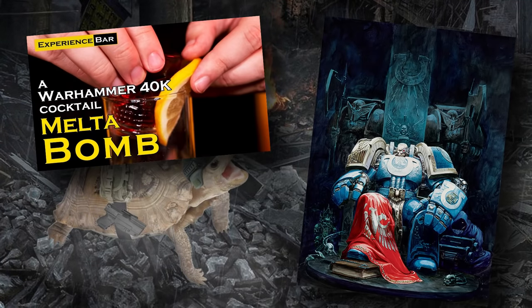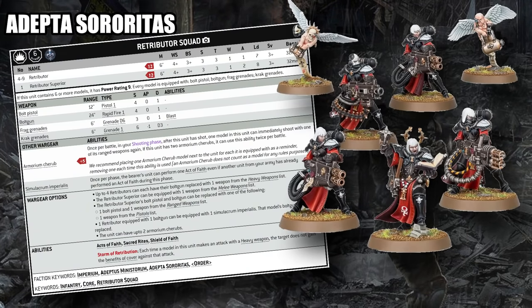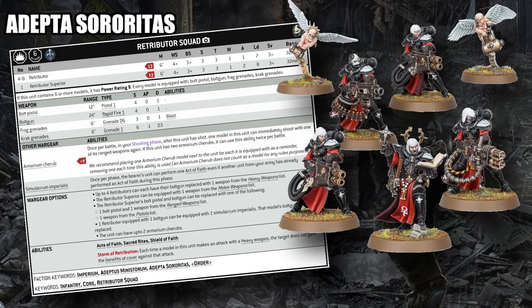We'll start with the Adeptus Sororitas. Typically you'll see Retributor squads packing four multi-meltas, which puts them within that 24-inch range band, although you'll often see them brought in the Argent Shroud with abilities to increase their threat range, giving them a lot more reach. Firing eight multi-melta shots per unit plus two or more melta cherubs for an additional four multi-melta shots, and supporting those multi-damage weapons with Miracle Dice to make them highly consistent, as well as effects like Morvenn Vahl for full re-rolls to hit and wound, makes this unit an absolutely deadly threat.